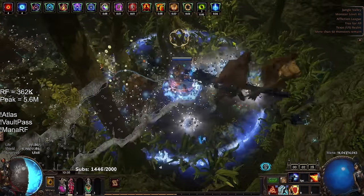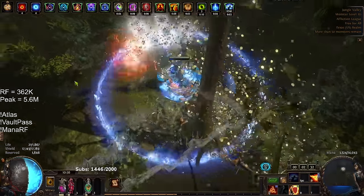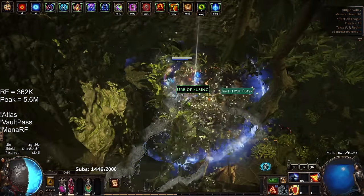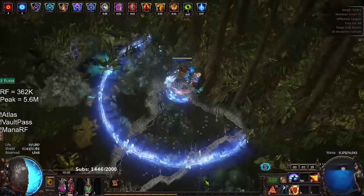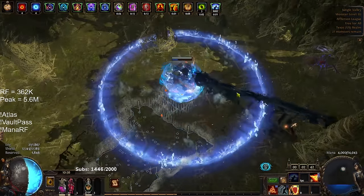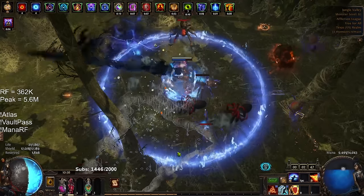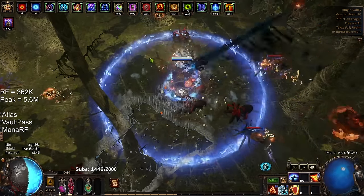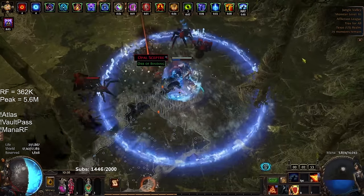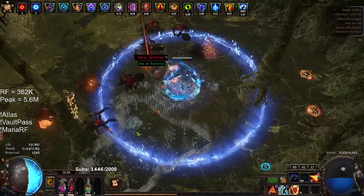I have no idea where the DPS of the build lies. I want to say it feels like it's around 15 million when I'm ramped up. The problem with the whole ramp mechanic is if I'm unable to face tank the target, I cannot properly ramp my damage. When I'm referring to ramping, I'm referring to Indigon. Indigon basically gives you spell damage as you spend mana. So if we look at our RF right now, it's 1.2 million. If I dump my mana pool, it's now 6.8 million.